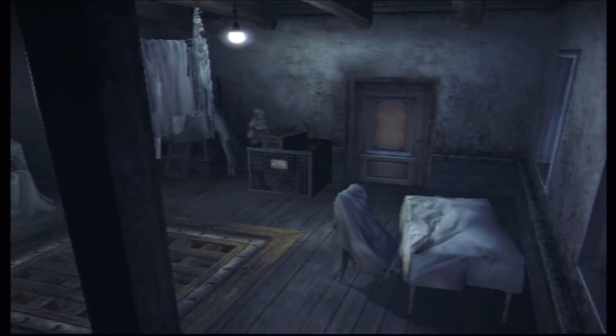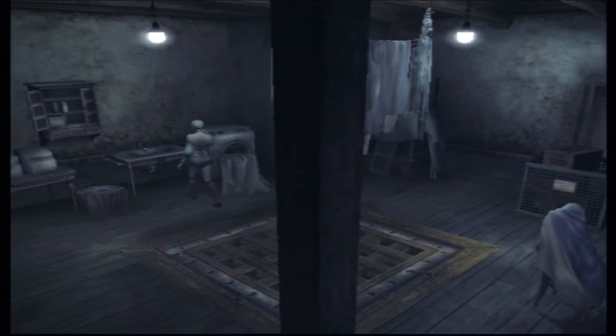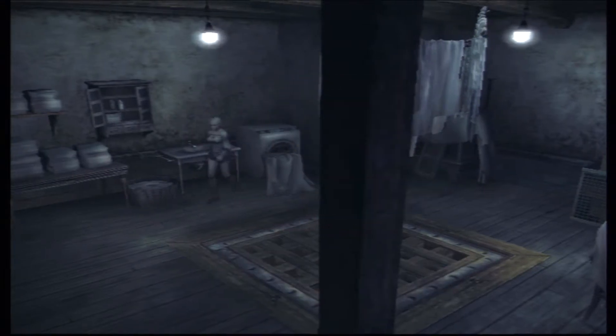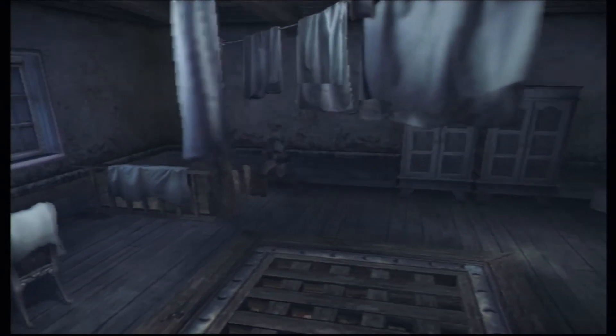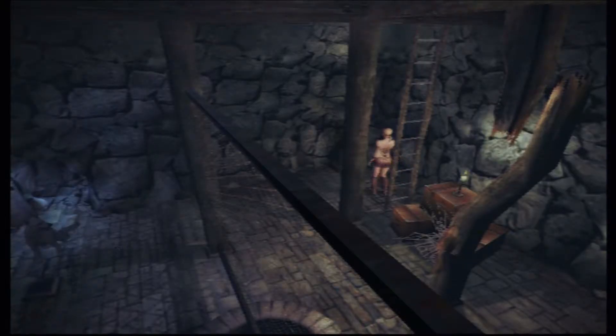I absolutely do not blame Fiona one bit for not wanting to go through that door — seriously, fuck bugs. I'm recording this in the summer and I cannot wait to not have to see a moth again. In this room there's a hidden item in the sink — it's one of those things you're probably gonna investigate anyway, so that's not that big a deal. As long as Huey didn't disobey you — I've never had him leave this spot — we just want to tell him to go and he'll pick up this item for us.